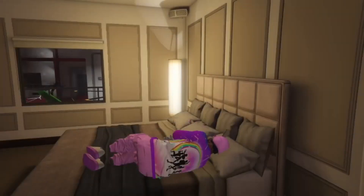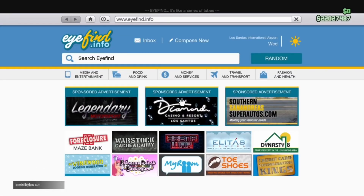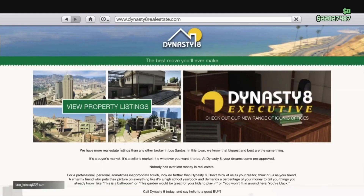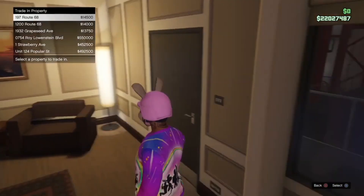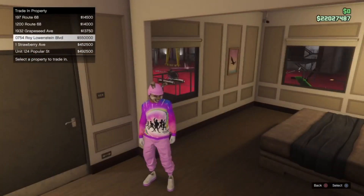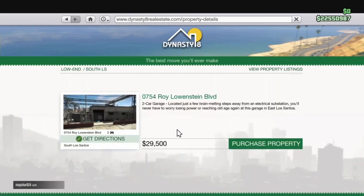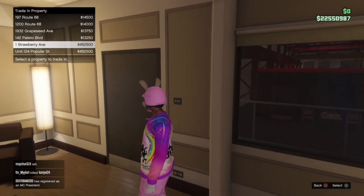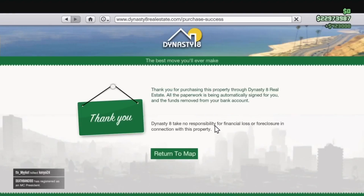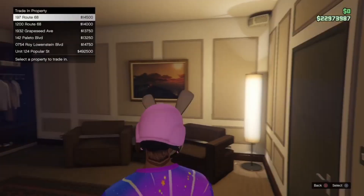Remember, you don't need to buy apartments again — that step is already done. Now go to Dynasty 8, sort properties from low to high, and buy the cheapest garages. Purchase the first garage you see on slot 4, then slot 5, then slot 6. Watch the cash appear in the top right of your screen. Do not purchase on slots 1, 2, or 3 as it will ruin the glitch.